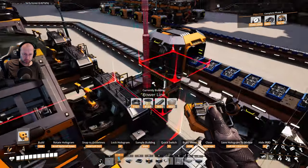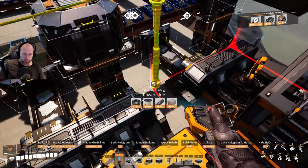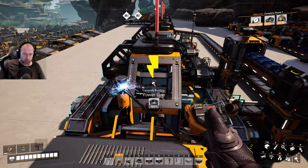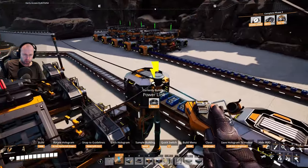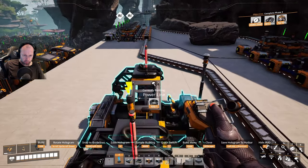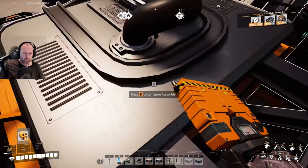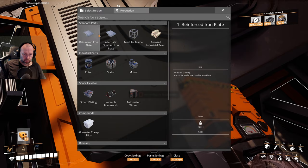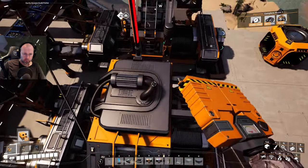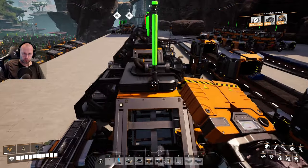These also need power. Let's have one extra. One, two, three, four. They're red because I didn't choose what they are making yet. This doesn't need power. So this is making — be your first iron plate.